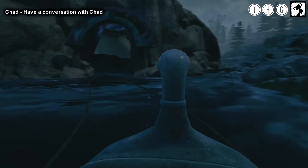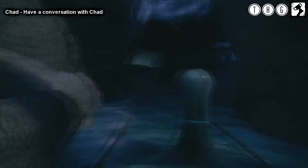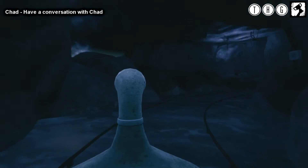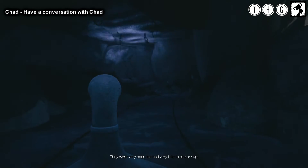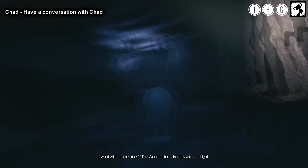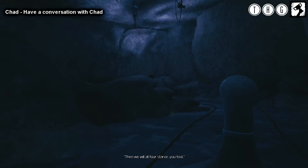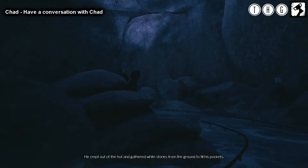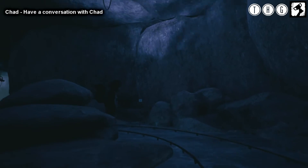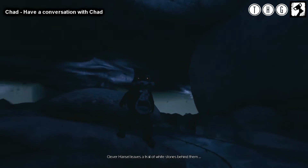So the next two trophies to be unlocked are Chad and Swans, Gingerbread and Chocolate. Now these two are obtained by heading to the Tunnel of Tales, and basically all we need to do is get on the swan boat and simply enjoy the ride, listening to the tale of Hansel and Gretel. To get the Chad trophy, which is a missable one, you need to stare at him as we go round the corner. He is on the left, not far from the start, and you'll unlock Swans, Gingerbread and Chocolate as soon as the swan ride is over.